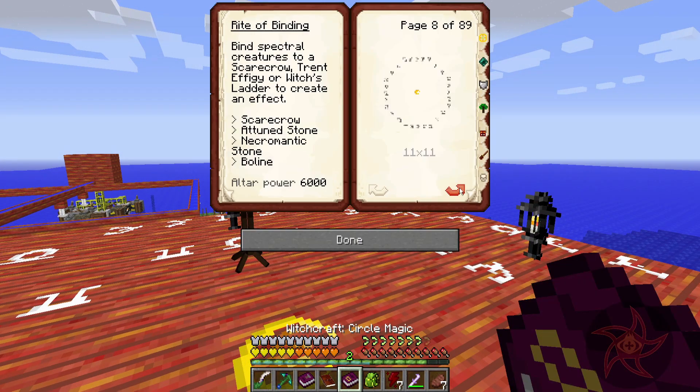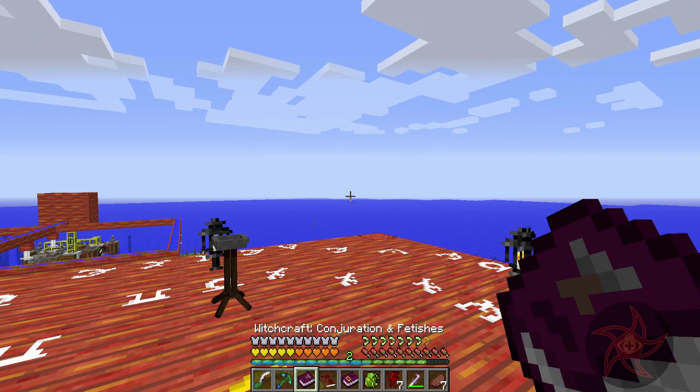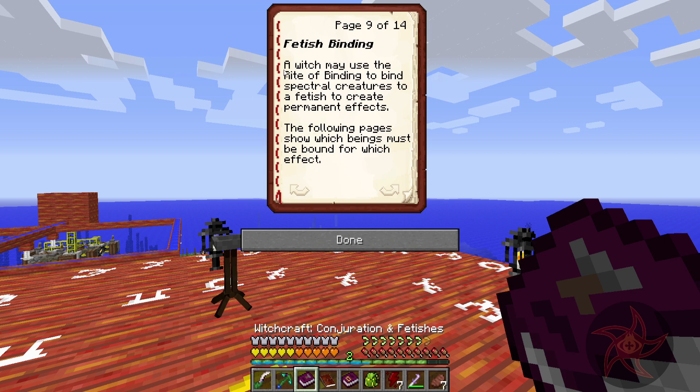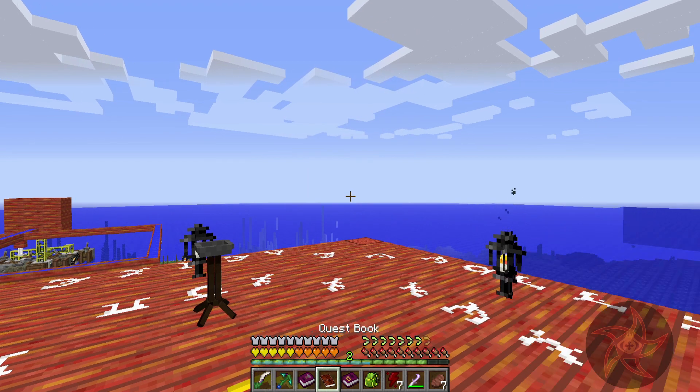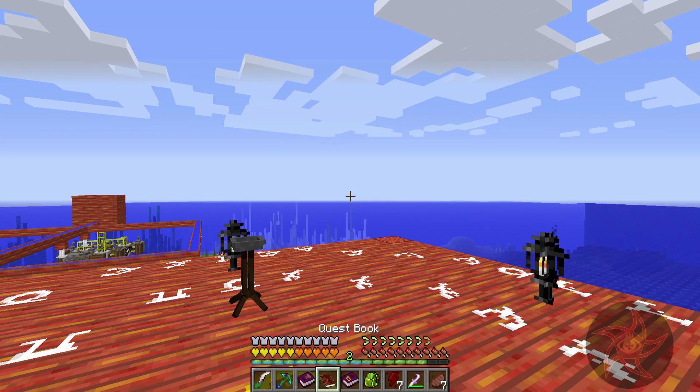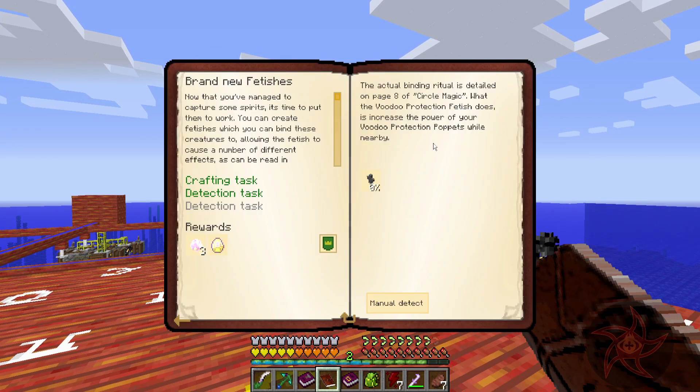Because this book is supremely not very helpful. Same with this one — it just tells you what to do, it doesn't tell you how to do it. Special Creatures to a Fetish to create permanent effects. It just says use the Rite of Binding, which is this right here. And it tells you the ingredients and the circle you need — and this just says hey, go to page 8.